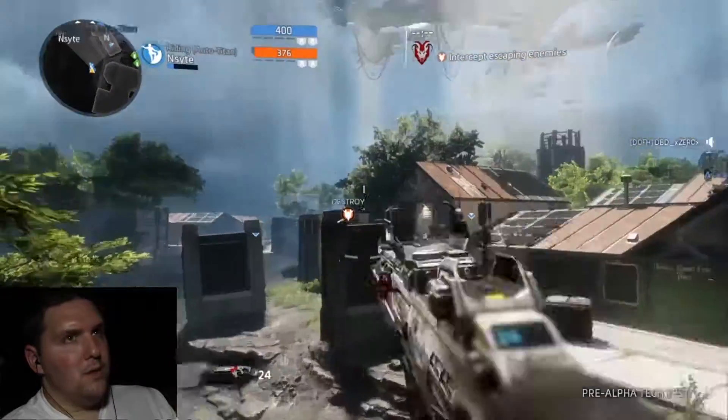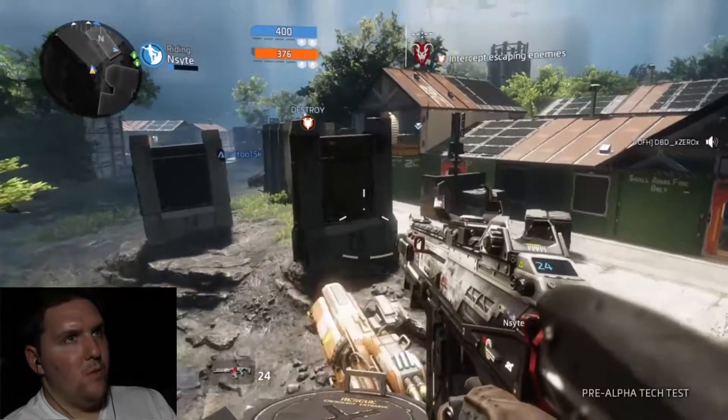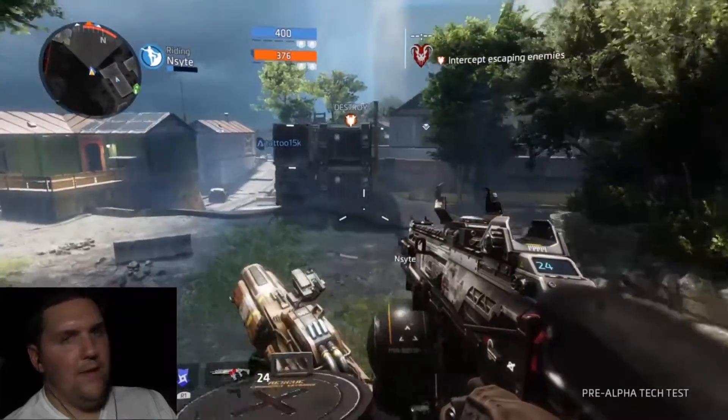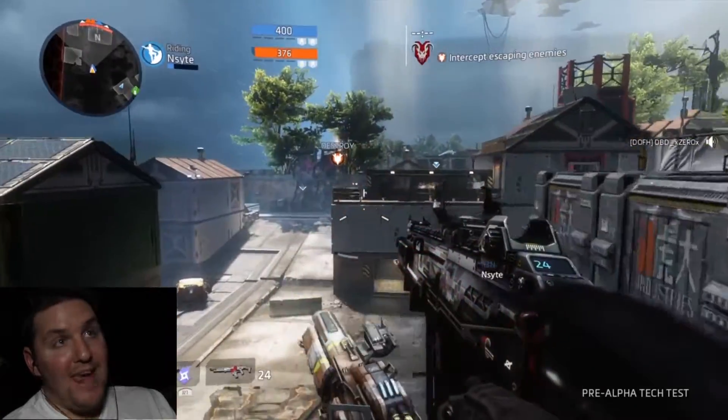The escape point is all the way over there, so we are very far from where we need to be. There's a counter, and they try to board the ship — so you can try to blow up the ship.